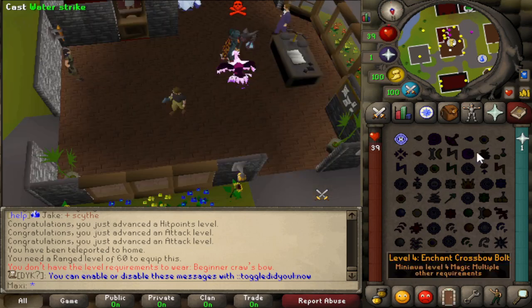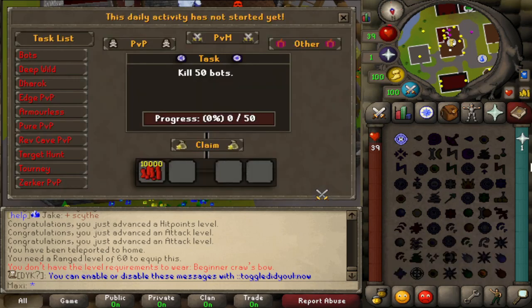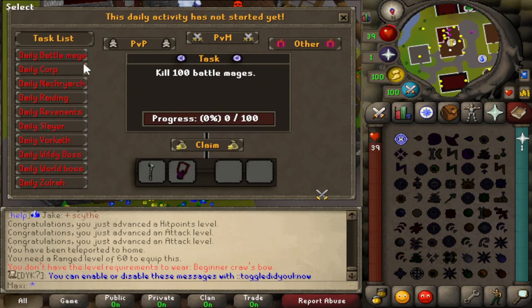I do want to quickly show off the daily system, because I think it's worth showing off. You can actually choose what you want — there are so many dailies. You can choose PVM, PVP, or other, or you can do them all if you want — you're not limited in that way. You've got your Slayer here, 15 Wilderness Talos, you can do Core Battle Majors — Battle Majors are really good on here, I think you can get the capes that way.